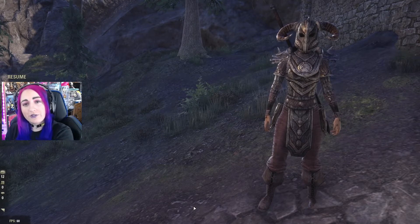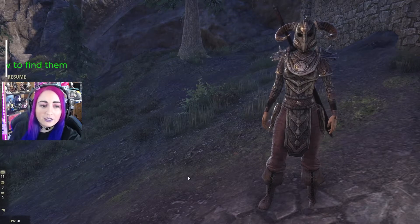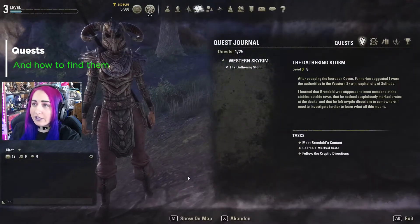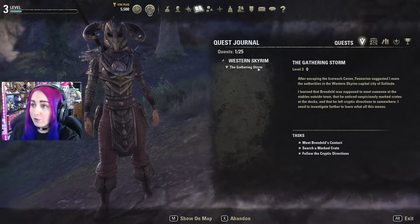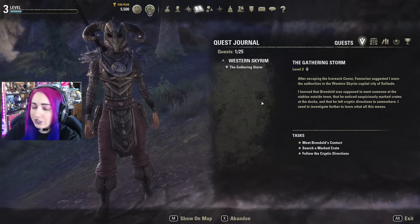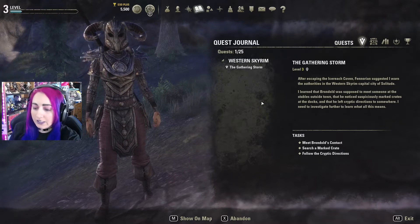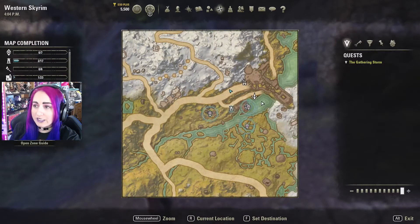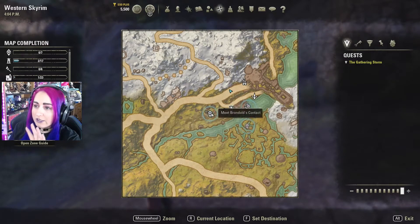First, I'm going to show you a little bit about where quests are located in your game. When you hit J, you will see your quest journal pop up. If you want to find it quick and easy without getting lost in the map, select the quest you're on and then hit M. It will light up and show you where you need to go to complete those quests.